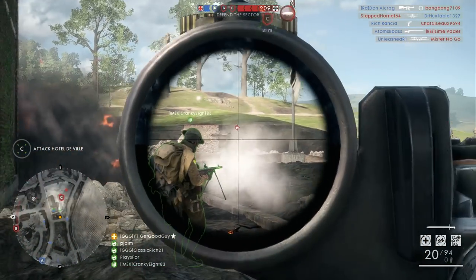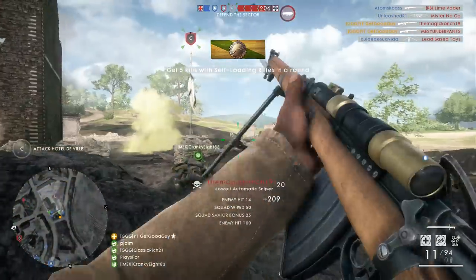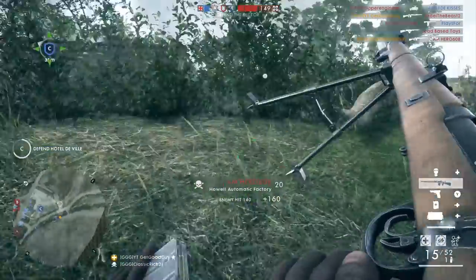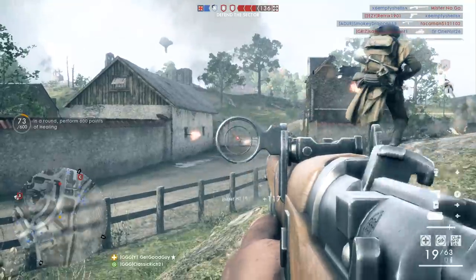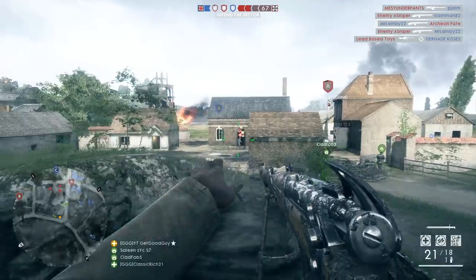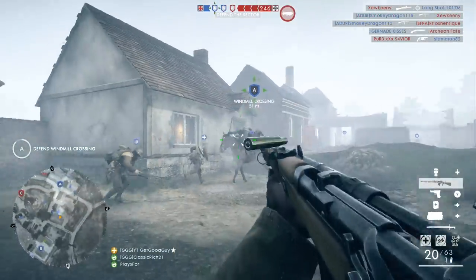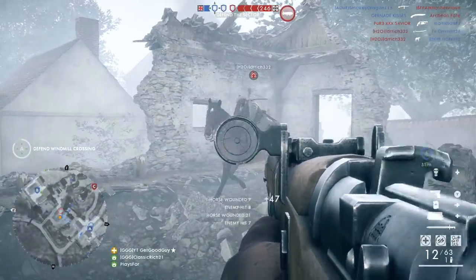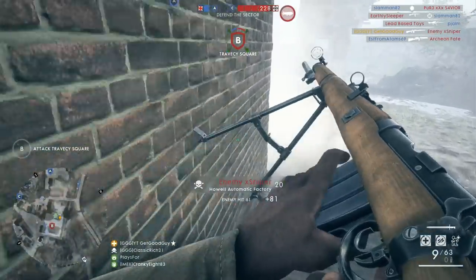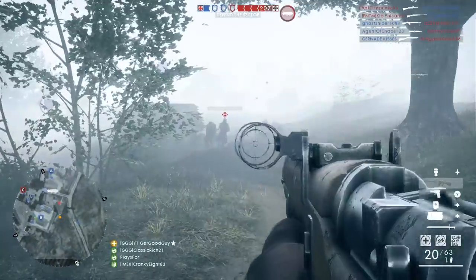I usually flesh out my statements in these reviews with the specific numbers that Symthic.com provides, but they don't appear to have added the new weapons at the time of making this video. So I'll be using the basic stats that we find in Battlefield 1 itself. If they're wrong, then you can shout at DICE rather than me. If these numbers are to be believed, the Howl has a rate of fire of 2.57 rounds per minute, which is the same as the Farquhar Hail and the Mondragon. I personally think this rate of fire provides that jack-of-all-trades feel of not being too spammy, but also not punishing missed shots too heavily.